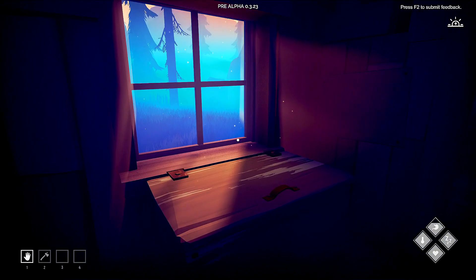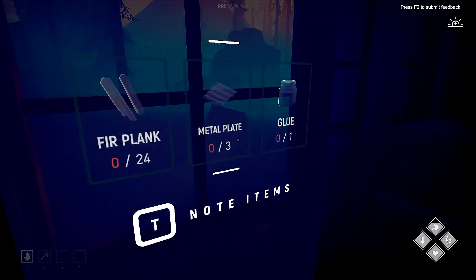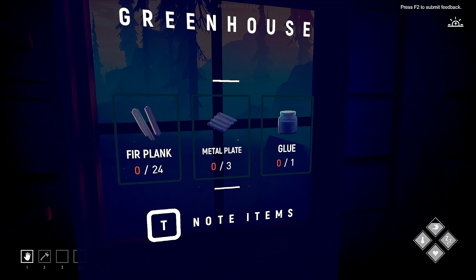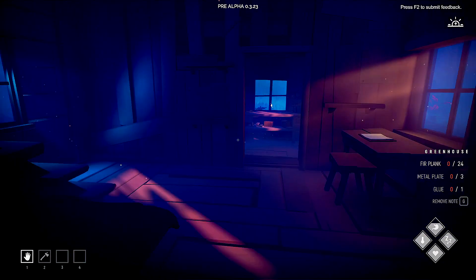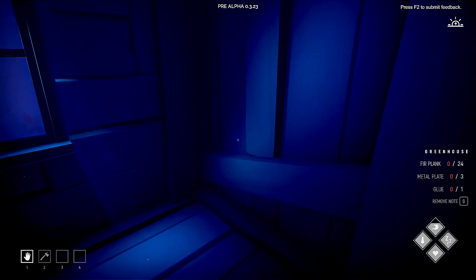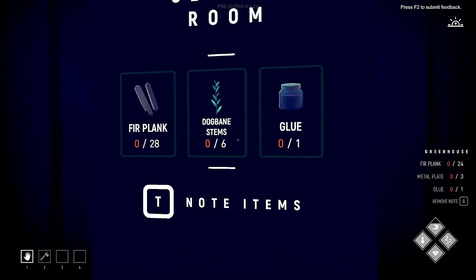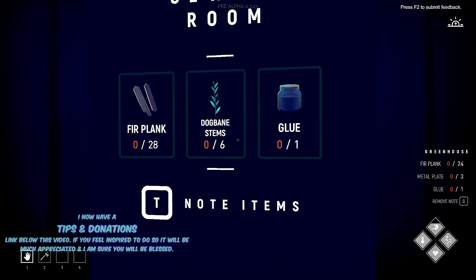Hello gaming world and welcome back to Among Trees. Today I want to try to get the greenhouse, so we're gonna put this on our note. It's either this or — which one will be easier? I guess glue or the bane, fur planks. I know where the bane is.